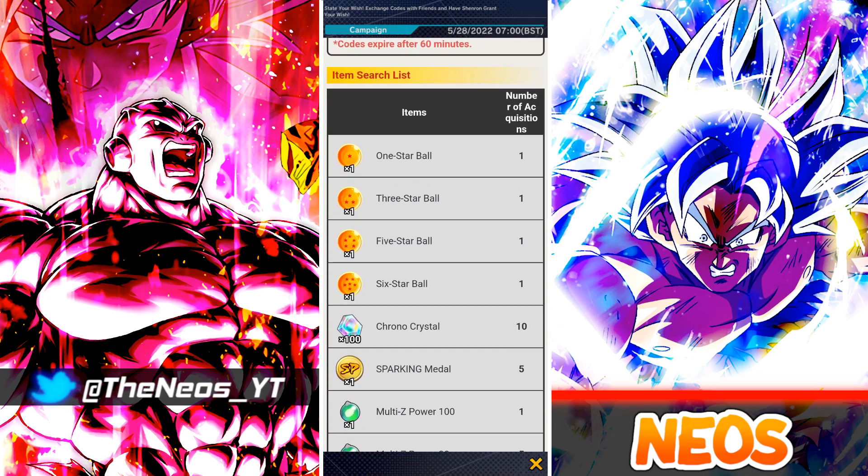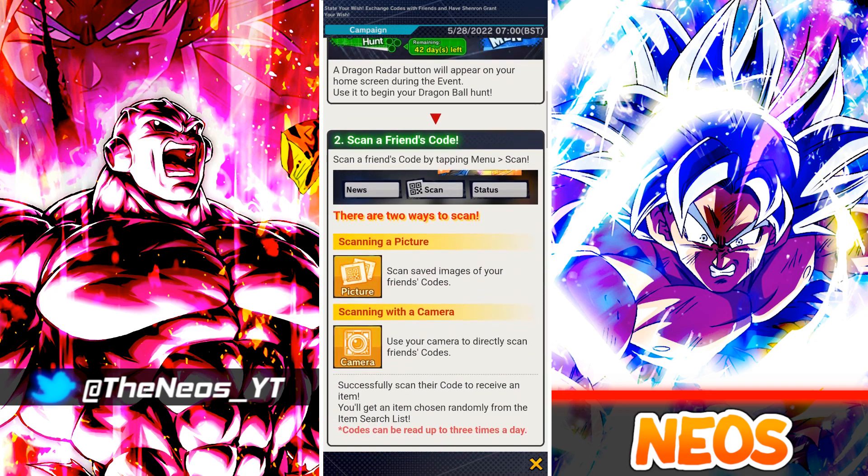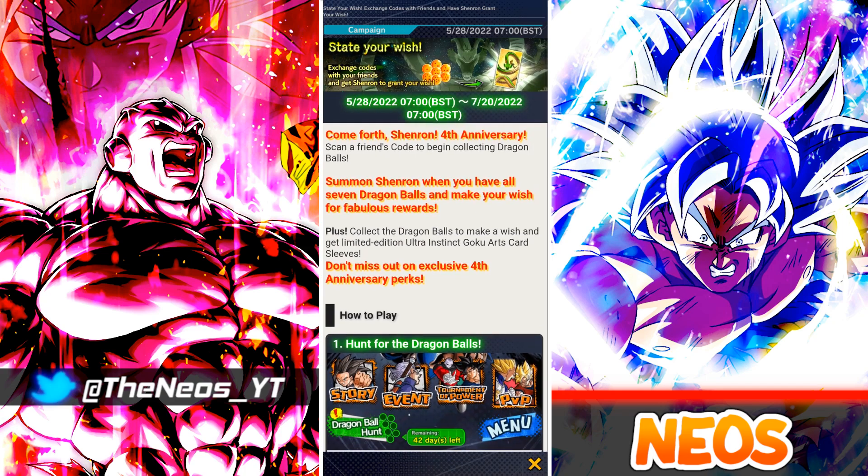There's a total of 55 items to grab. As of recording this it's the first of June, so you have roughly 50 days left. Simple math: 50 times 3 gives you 150 items. You could technically leave this to the last month and still get it done. 30 times 3 is 90, so you could even leave it to the last 20 days — 20 times 3 is 60. But I just think it's best to get it done ASAP.